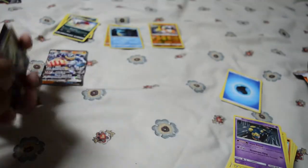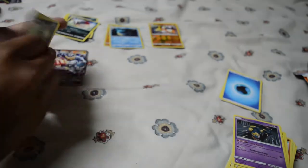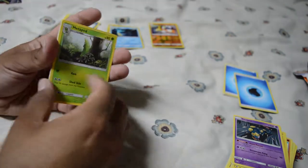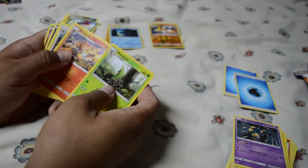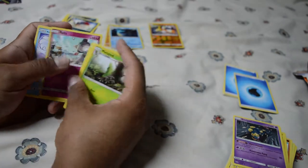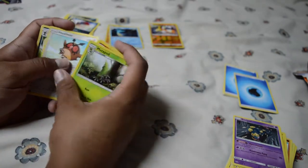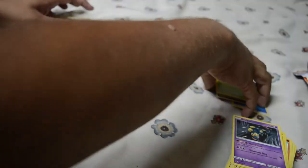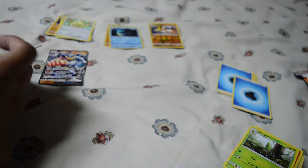One, two, three to the front, then another water energy — I'm getting a lot of water energies right now. Metapod, Simsear, Porygon2, Sneasel, Alolan Grimer, Ralts, Alolan Vulpix, Hoothoot, Weavile, and a Persian rare — no hollow once again. But that's fine, we'll be able to figure things out later on.